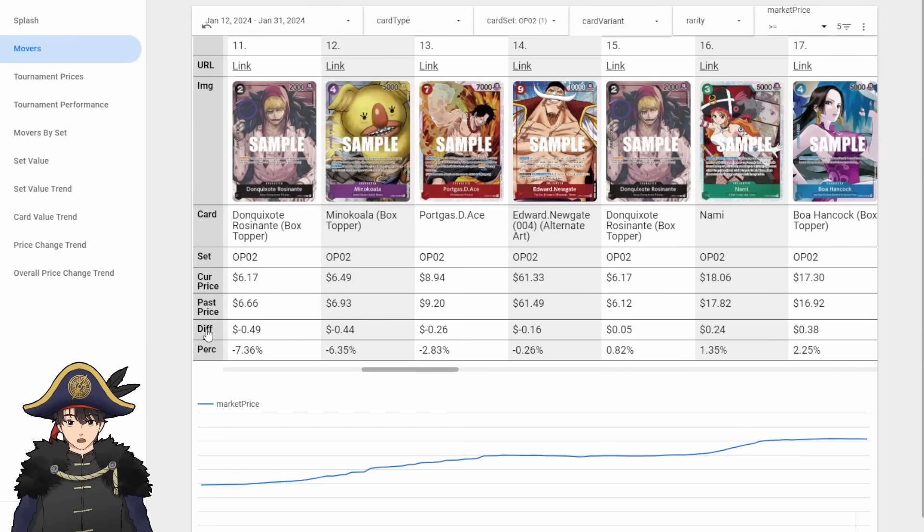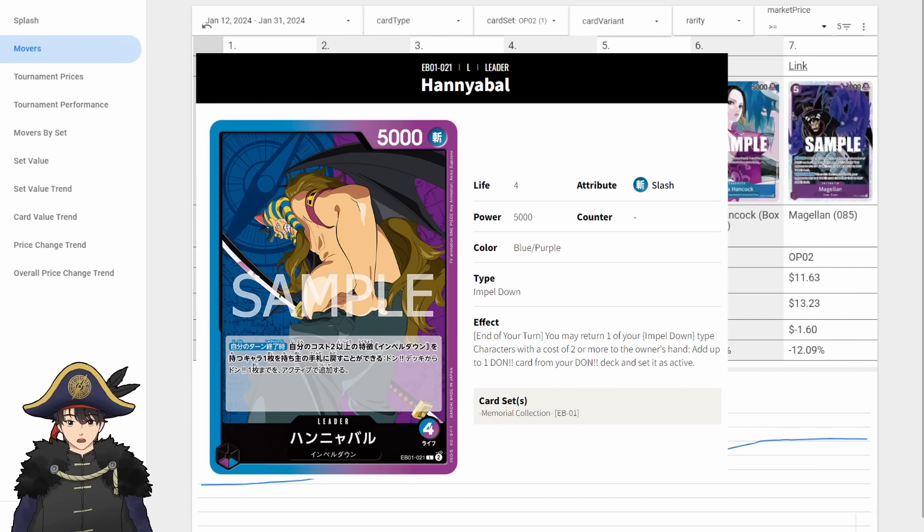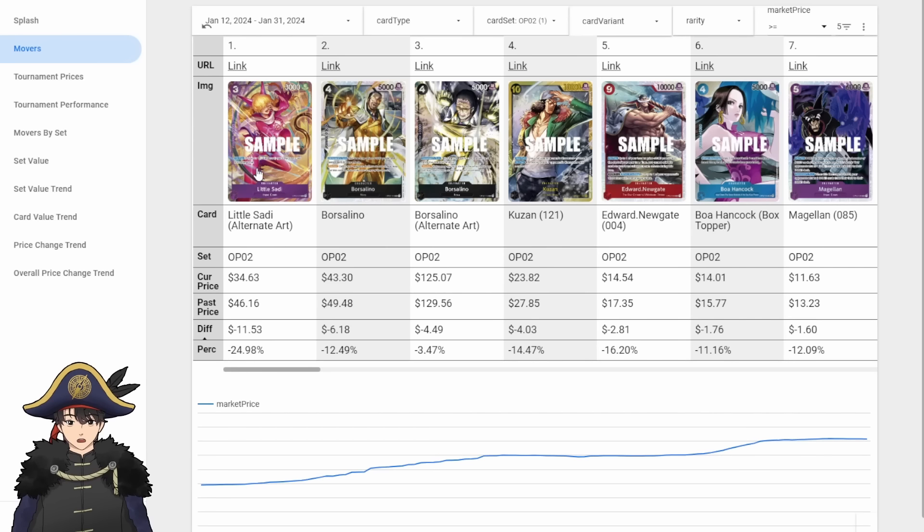Biggest decrease in OP02 is Little Soddy, which is really weird because Hanyabal comes out in EB01, and the blue-purple Hanyabal leader revolves completely around this Soddy — this is the 2K counter Soddy. A little confused why this Soddy went down $11. I bet when somebody figures out the Hanyabal deck and it does well in a tournament, we'll see the Soddy jump way up. The English market is reacting too slow.